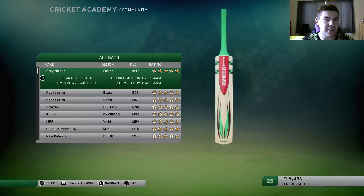Now once you've done all that and you've got all the bats that you wanted, remember: once you have selected a bat you cannot change it, as far as I'm aware, in career mode. So make sure you think about it before you go and just chuck it in.